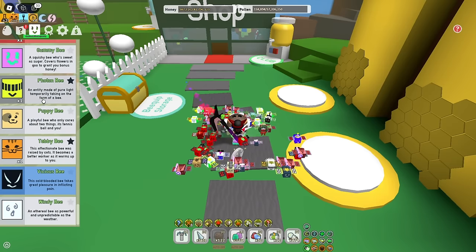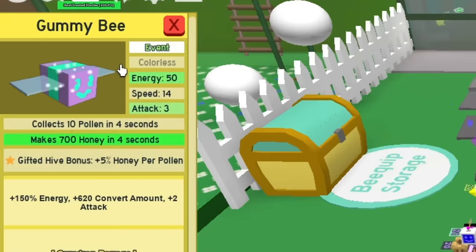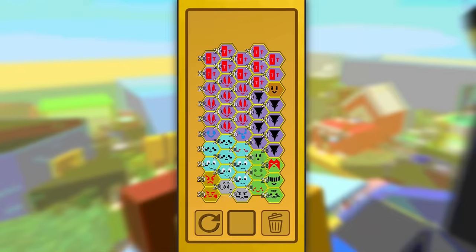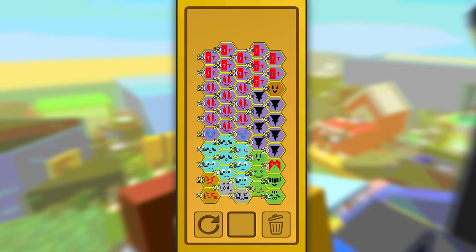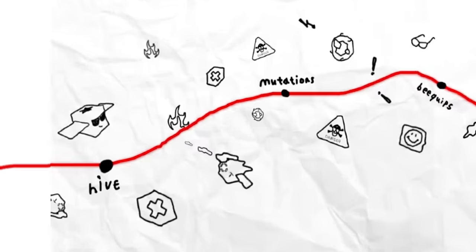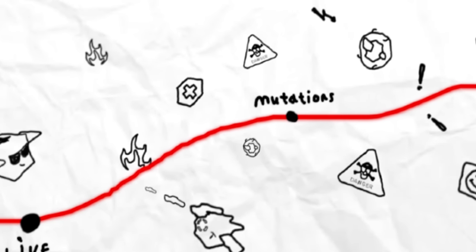Let's talk about the last bee some people use: Gummy Bee. The reason people use it is because of 5% honey per pollen. Yeah, this boost is cool, but if you use one extra Precise Bee, you'll get more than 5% honey per pollen. So that's it for bees — let's move to step 2.